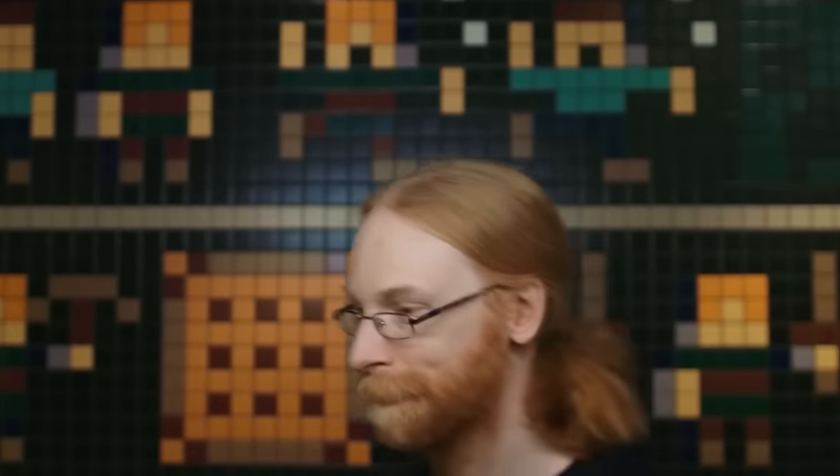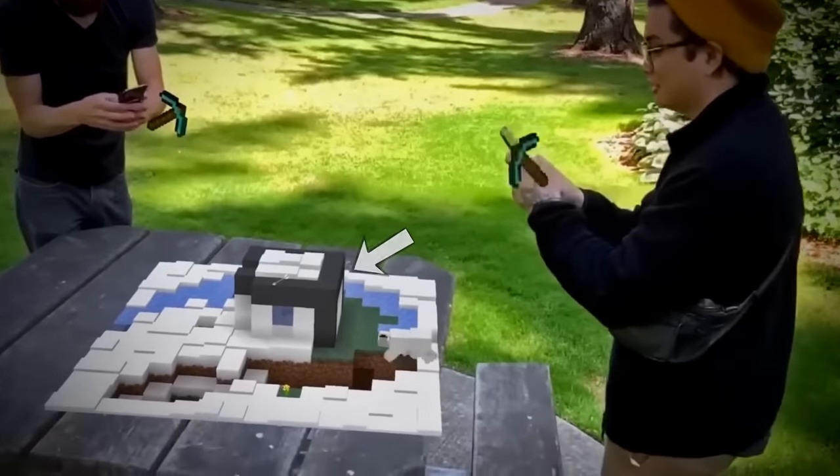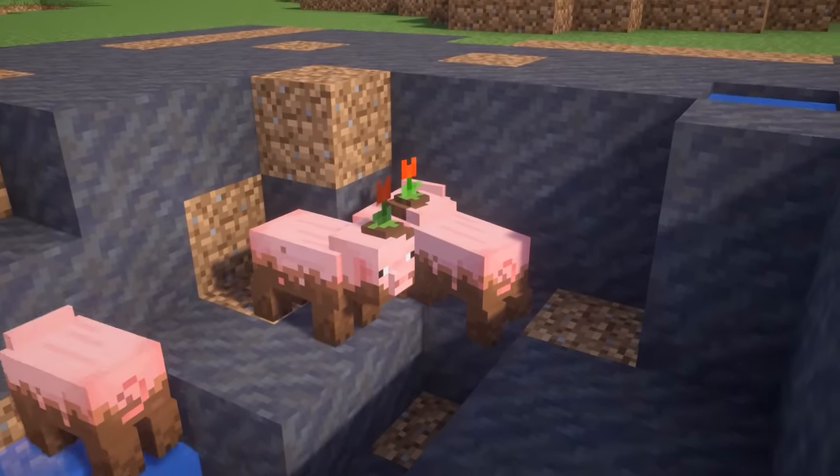Number 18. In 2021 Mojang deleted Minecraft Earth and with it 8 types of pigs. What's interesting is that this game had mud blocks before the official Minecraft — that's how the muddy pig came to be.